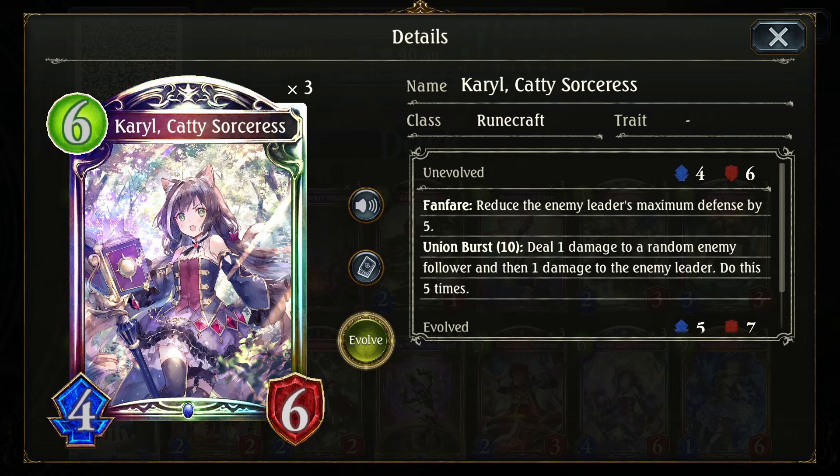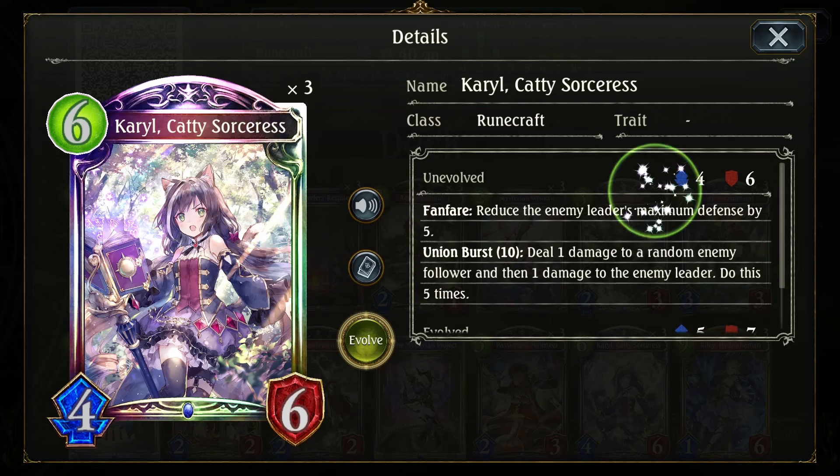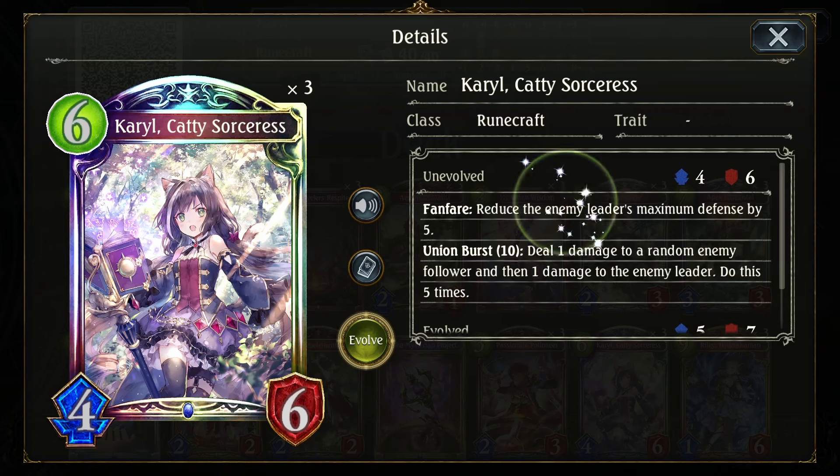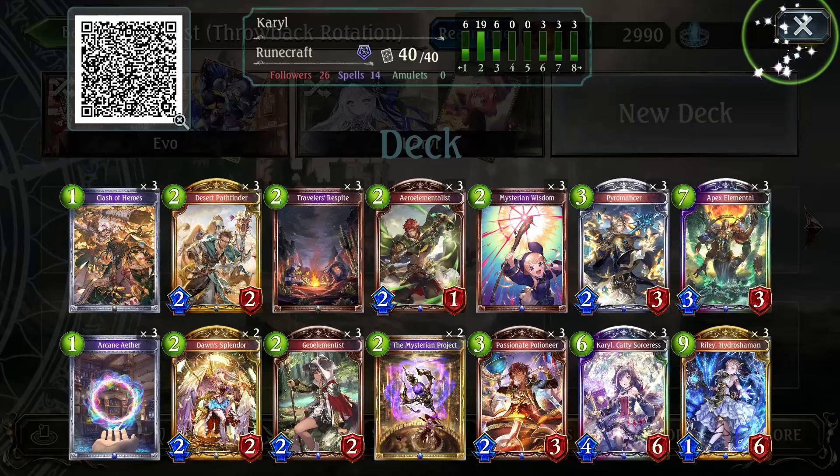Or maybe the Steadfast Samurai for Sword. But other than stuff like that, basically if you play Carol three times, your opponent dies. The first one reduces them to 15, the second to 10, and then the Union Burst plus the Fanfare will kill them on the third one. So that's the main win conditions for the deck.